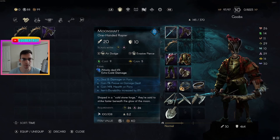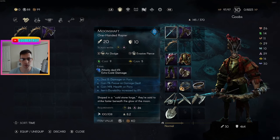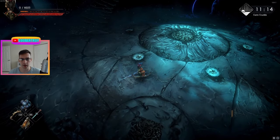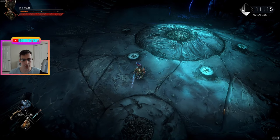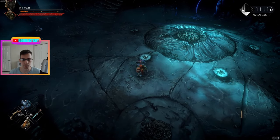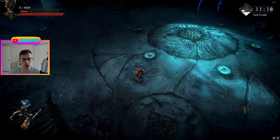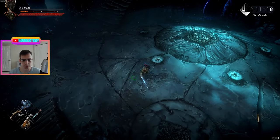The Moonshaft is a one-handed rapier that scales with dexterity and faith, and it has a few interesting properties we'll go over. As a rapier, the moveset involves a lot of poking — it has three standard animations. You have your dodge animation, which is a roll into a lunging poke, and then a one-two poke attack with decent range. The second attack especially has an additional lunge to it. This weapon does not have a charge attack; if you try, nothing happens.